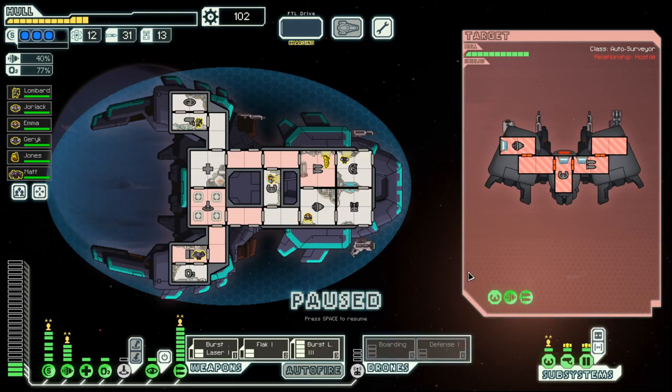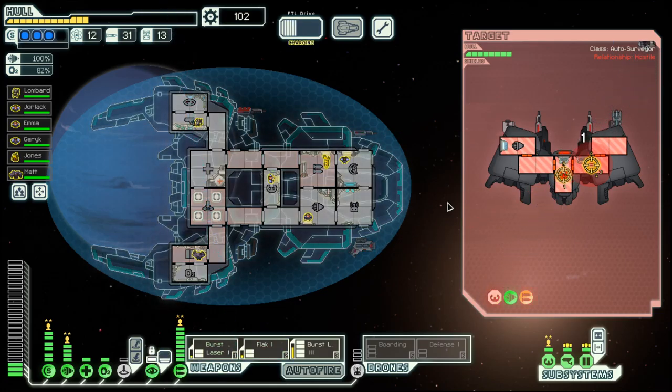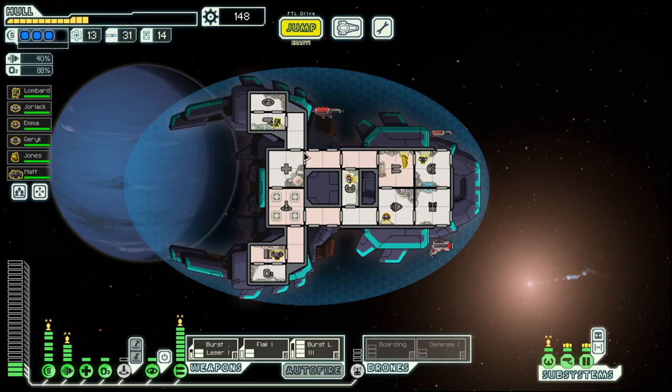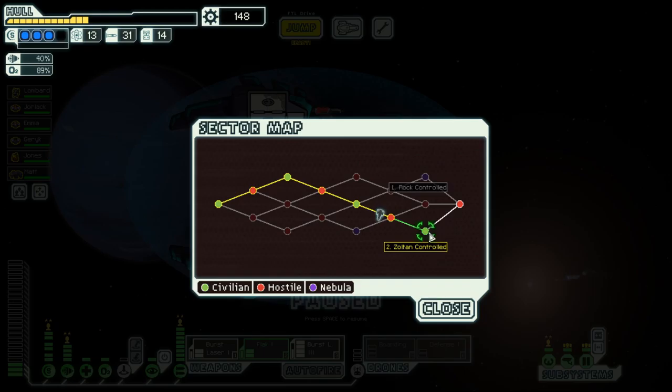They don't have a shield, but quite a bit of a weapon system, so maybe let's use cloak here. They are gone. With that we are at the end of this sector and will have one more to go, which is Zoltan-controlled before the final one. Until then, goodbye!